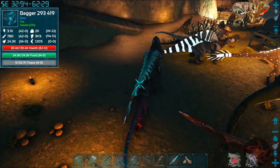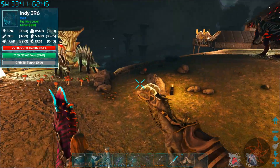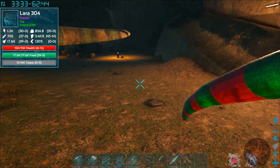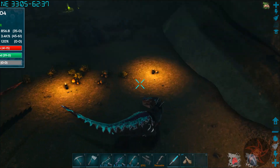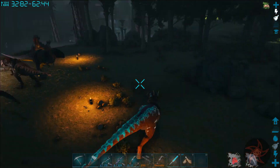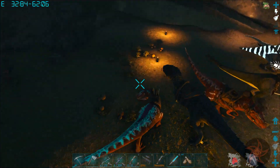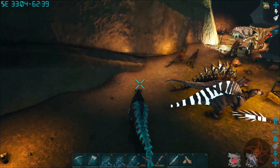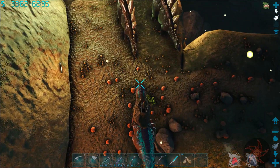There's only three caves on this map, but all three are very different when it comes to the structure and layout of the cave. Over here, this is Bagger 293 - this is my mining Balooasaur. He is 20 health, 20 melee. Probably should have gone in for weight mutations on the Balooasaurus, which I can do in the future anyway. I'm gonna break that crystal node right there.